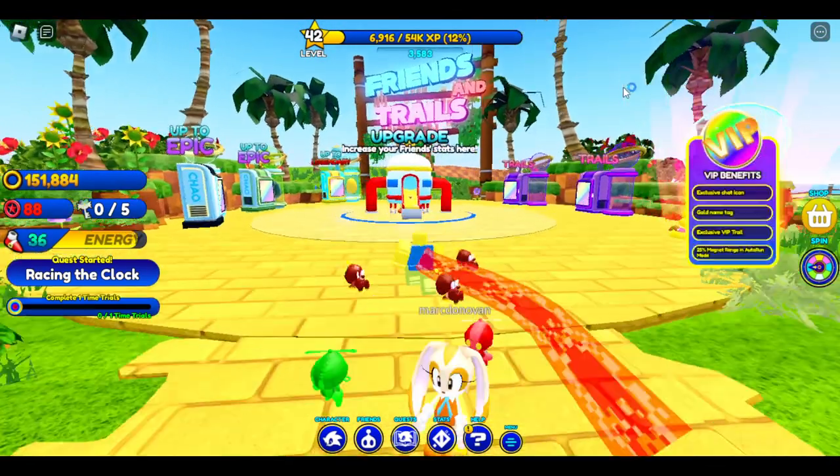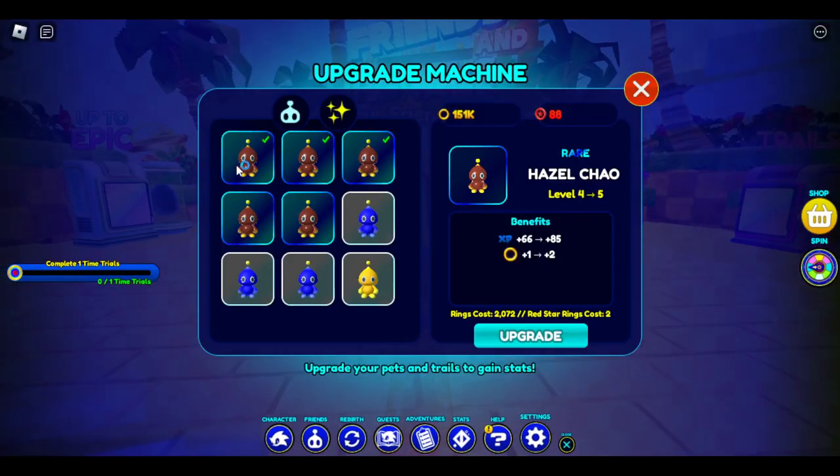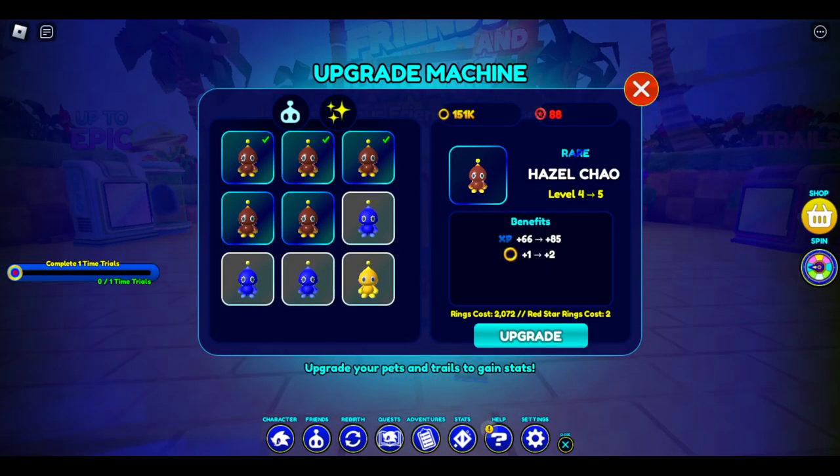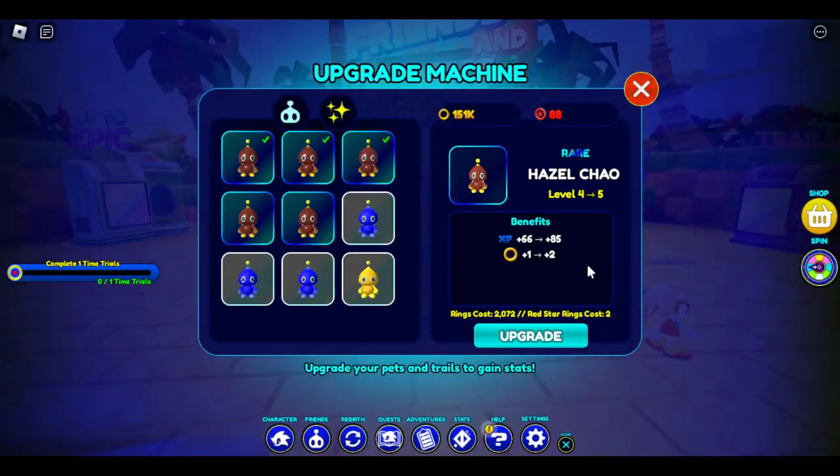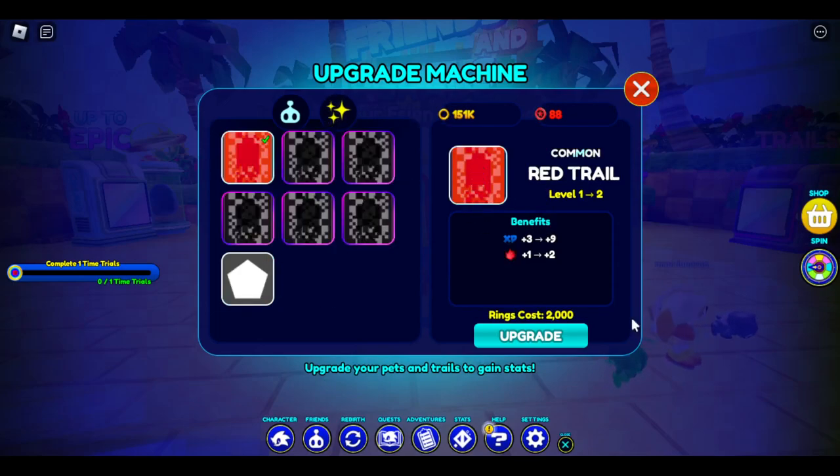What you do with all the XP, red rings, and stuff is you'll head over to this upgrade machine. On these chows, you can upgrade them to help you level up faster. You can do the same thing with trails. Every five levels it'll pop up with a message with the red star rings to help you level up.